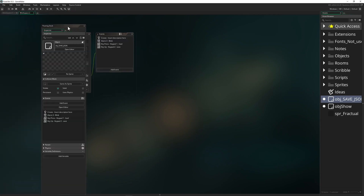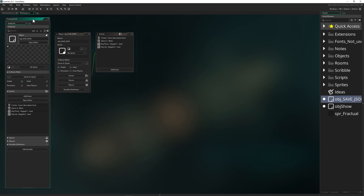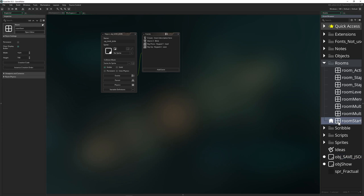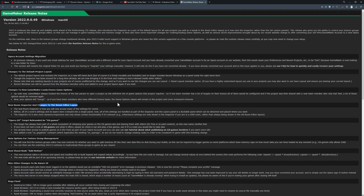You can undock it if you don't like it on the left side, but I think it's fine. It does work — the room properties and all that stuff is now accessed by just clicking on the room, and then you find the same information in the inspector. It's basically just a reshuffling.